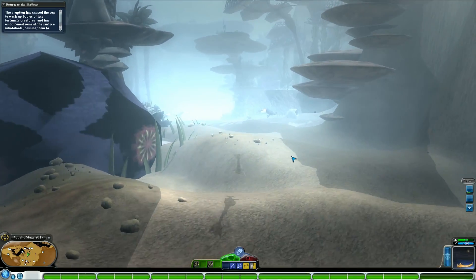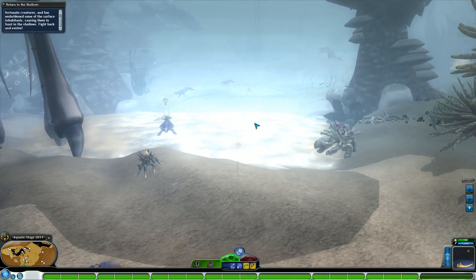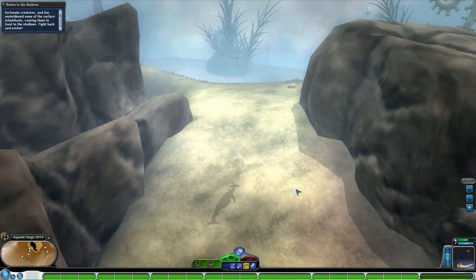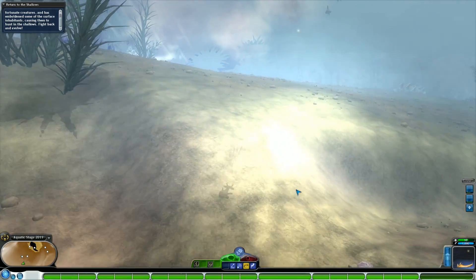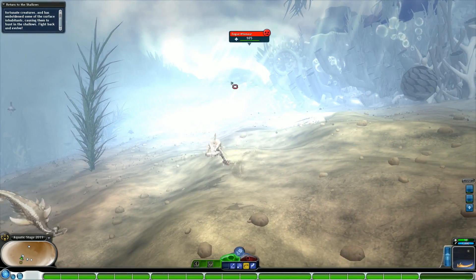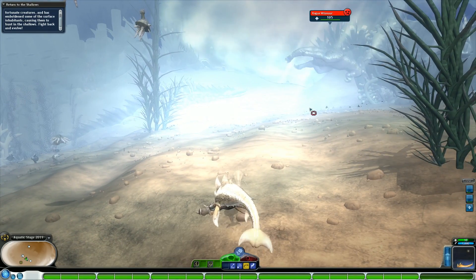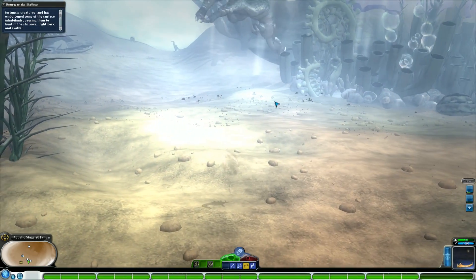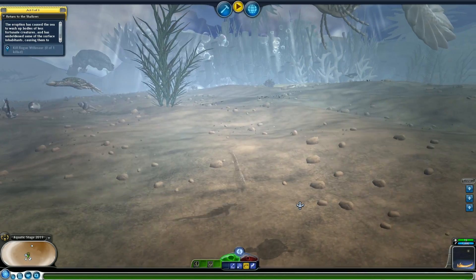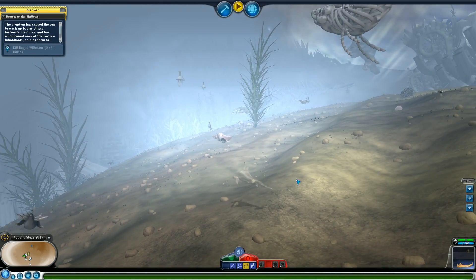We move on to the final act: Return to the Shallows. The eruption has caused the sea to wash up the bodies of less fortunate creatures and has emboldened some surface inhabitants, causing them to hunt in the shallows — fight back and evolve. This is essentially a boss fight, which was heavily requested. Since the very beginning of the stage you've been encouraged to explore the environment, check for power-ups, and make nests for shelter — all to help in this finale. This rogue willisaur has exceptionally more HP and is very aggressive. There are multiple ways to approach this fight: the classic spit-and-run, using nests to heal, or resetting aggro by hiding.